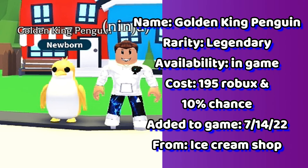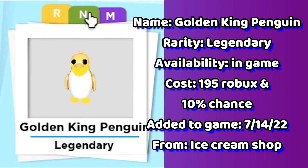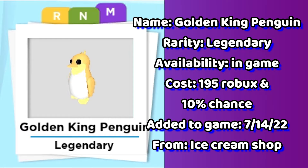Following is the golden king penguin. This pet is in-game right now, located in the ice cream shop for 199 Robux with a 10% chance.